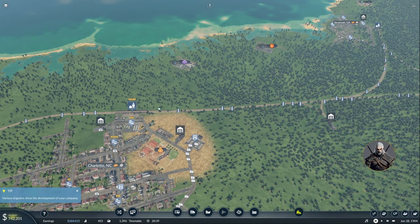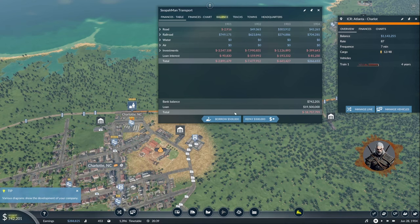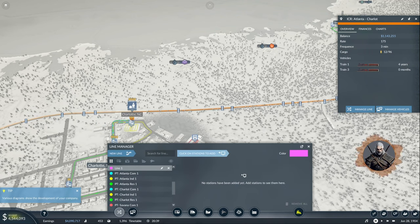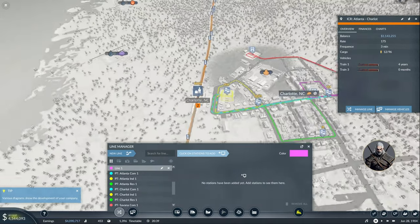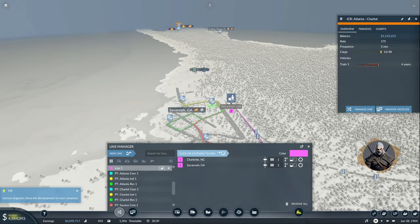Last but not least is copying our train. Where is the train? I definitely need some more money. Copy, copy — assign it to a new line from Charlotte to Savannah. This is intercity rail — Charlotte to Savannah. There we go — Charlotte Savannah, everything is correct. And apparently there is no problem for the train to go, which is amazing.